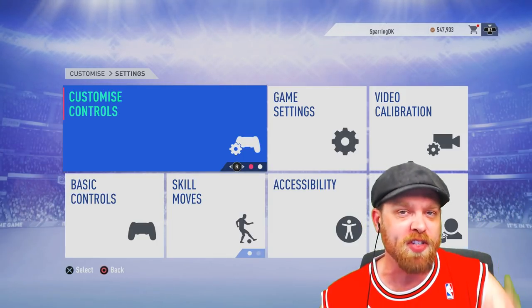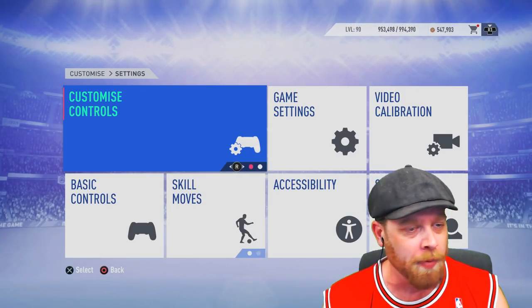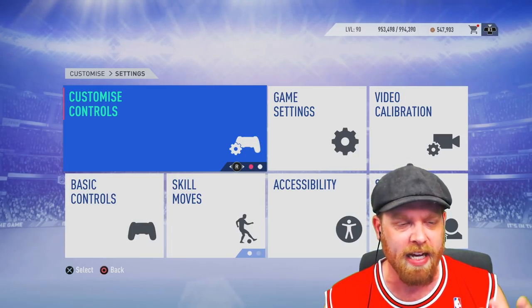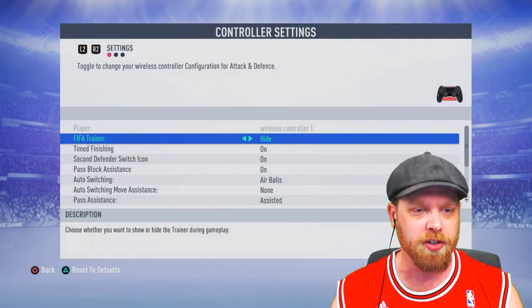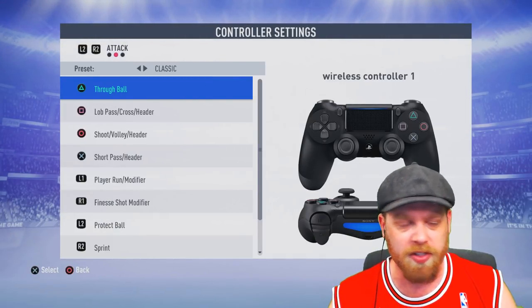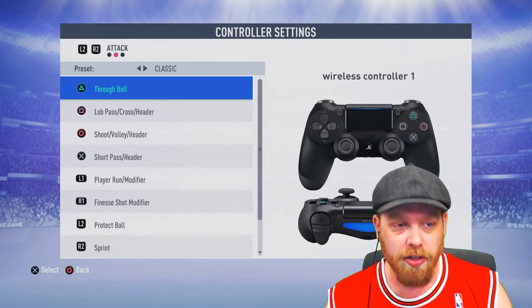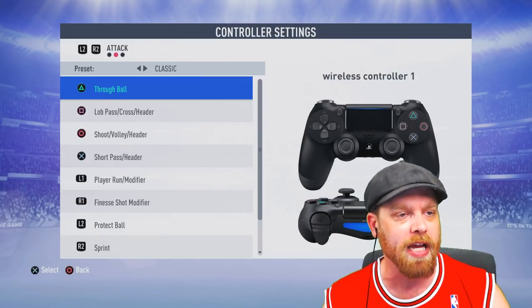I've stumbled across this — I don't know if it was in the last FIFA, I'm not too sure — but I was just playing around with controls the other day. If you come into the customised controls, you've got your presets. I play on Classic: your through ball, lob pass, shoot, short pass, all your modifiers, time finesses, all that kind of stuff.